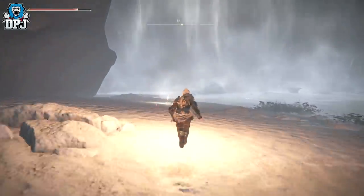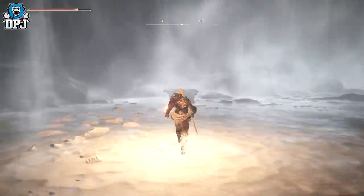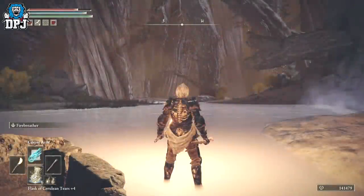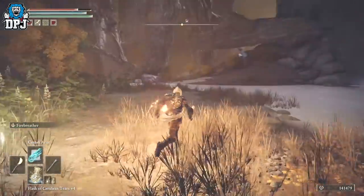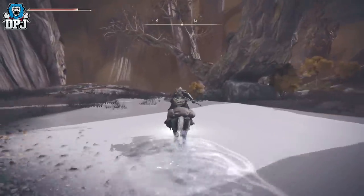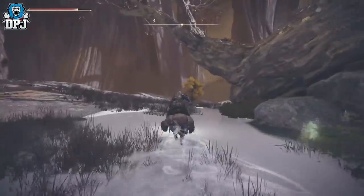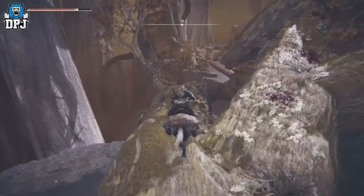Once you've activated that grace point, come to this tomb — this coffin. Get in and you'll get a cutscene, which you can skip if you've seen it before. When it loads up, there's a grace point right to your left as you spawn in — activate that. Then jump on your horse and follow this path. There's a tree here you'll have to jump onto, so be careful crossing the platform or you will fall to your death.